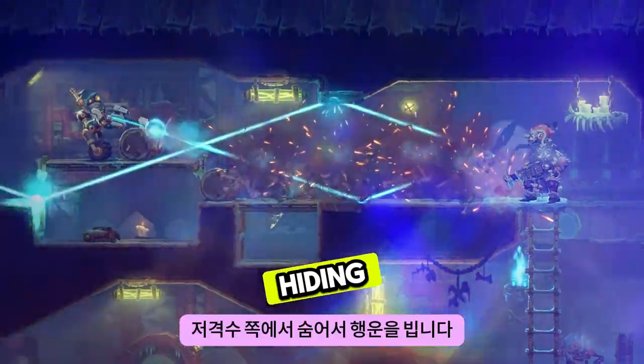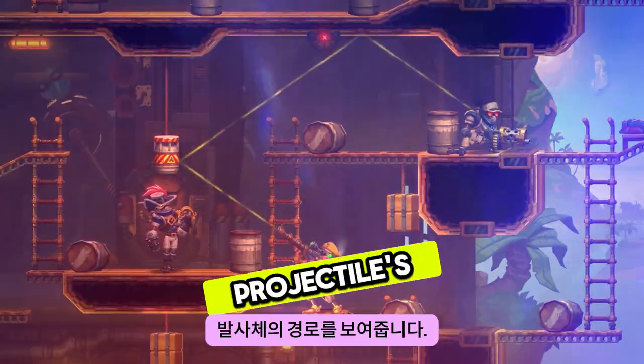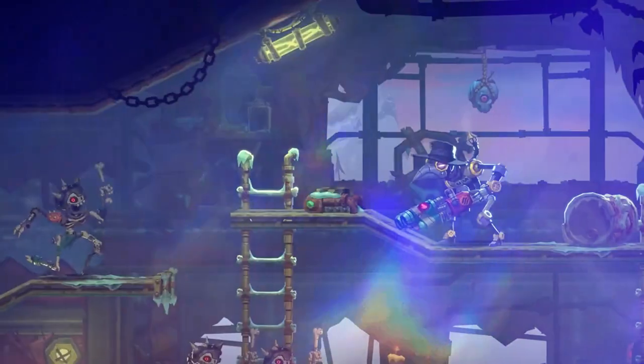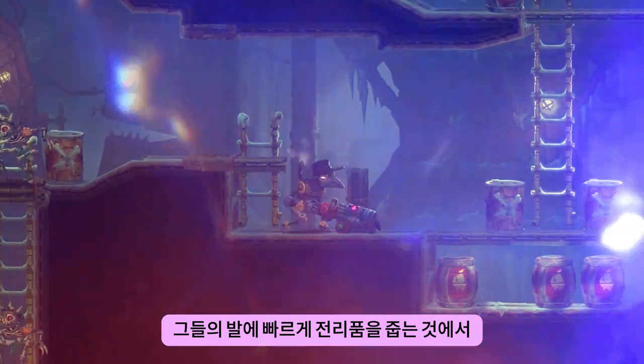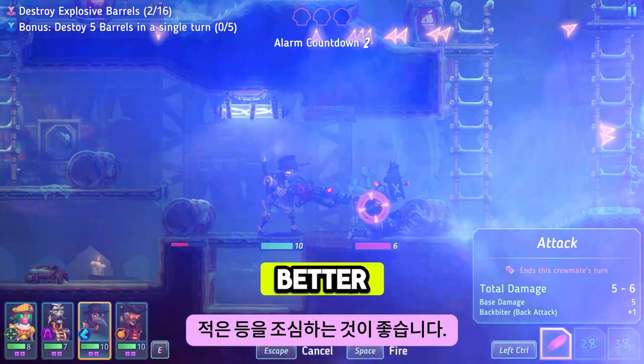Good luck hiding from a sniper's eye. Their laser-sighted weapons show their projectiles' path, leaving no far-away hiding space safe. Flankers bolt across any level, and there's none other as skilled at picking up loot. Fast on their feet and carrying powerful shotguns, enemies better watch their backs.